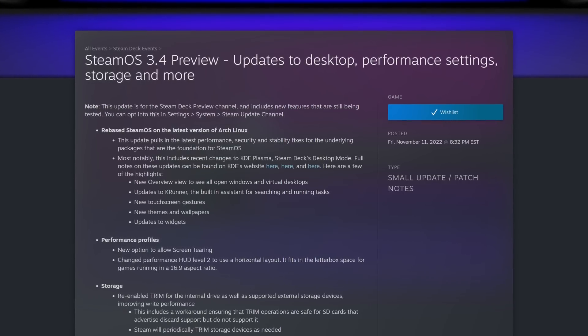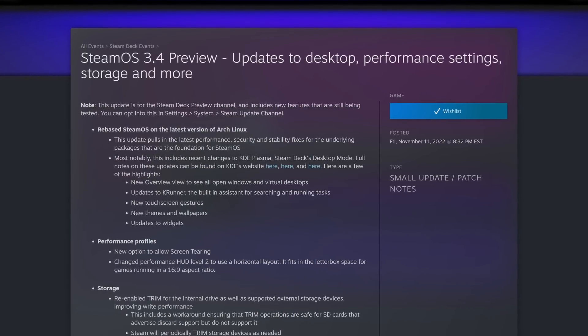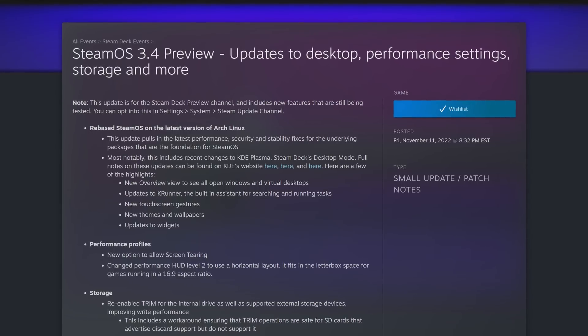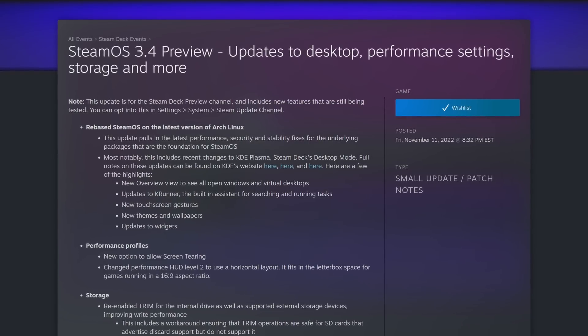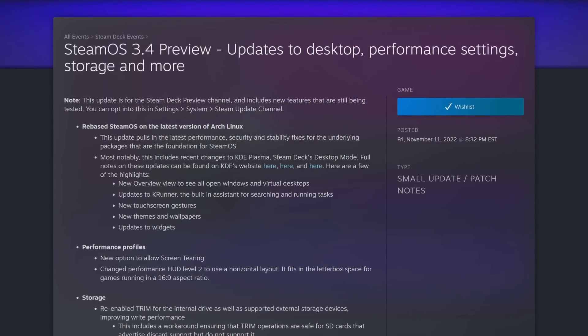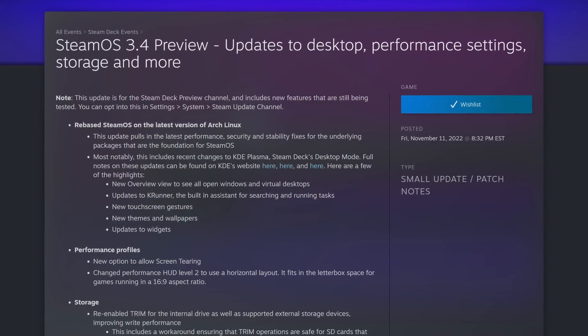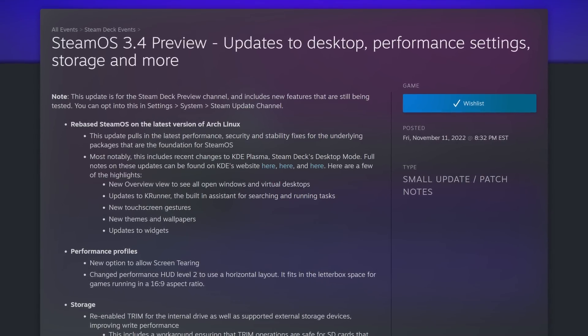With this latest update, Valve has finally re-based to the latest build of Arch, which brings with it a ton of new features. To quote the SteamOS 3.4 release notes, this update pulls in the latest performance, security, and stability fixes for the underlying packages that are the foundation of SteamOS. Most notably, this includes recent changes to KDE Plasma, which is Steam Deck's desktop mode. Full notes on these updates can be found on KDE's website, but here are a few of the highlights.